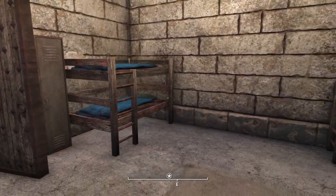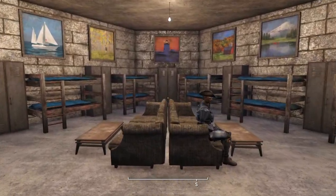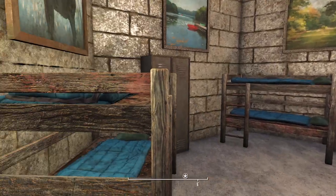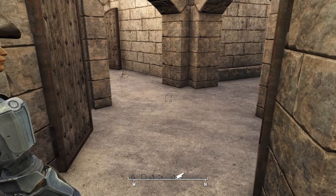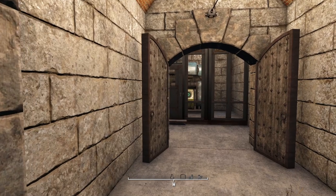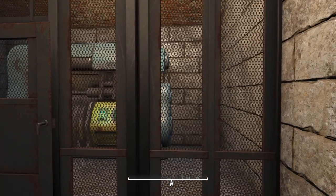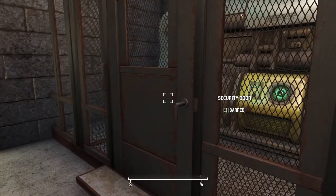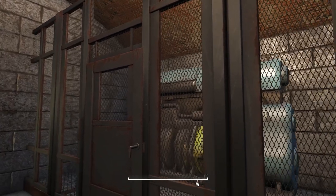We have more bunk beds and then we come to the main residential area, which I've decorated to make the Minutemen feel at home when they're not on duty. They've got bunk beds, plenty of beds to sleep on, personal supply lockers, and a little rest area for those who want to rest their achy bones. Then we reach the generator area — this fusion generator generates 100 power. With this being our main power centre, I figured it'd be wise to block it off and lock it so no one can sabotage our efforts.